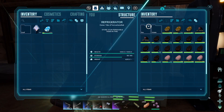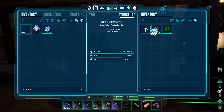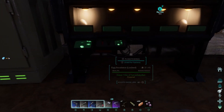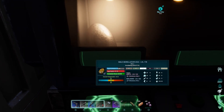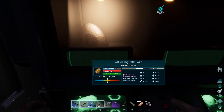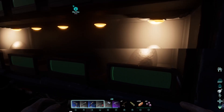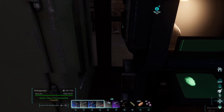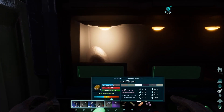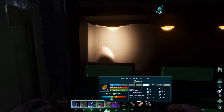Notice the green arrows on those two Rex eggs — that means they're fully done. I can throw them on the ground and they will hatch right now. But I don't want to; I want to wait until I can do kibble, because they may ask for some kibble. I'll talk about kibble here in a minute.